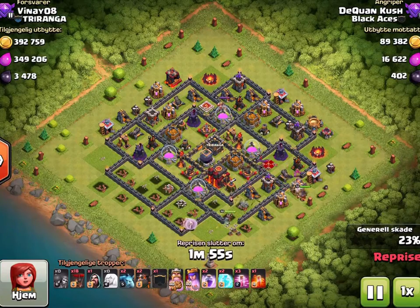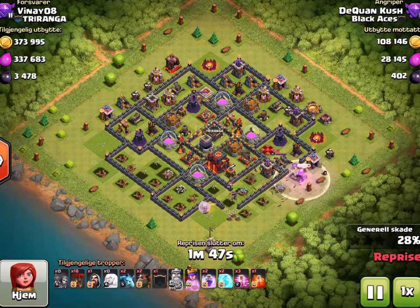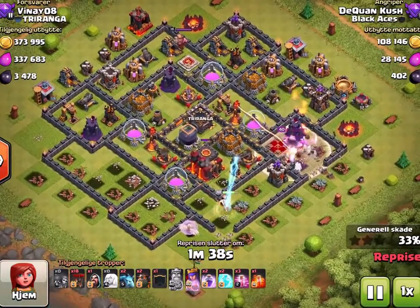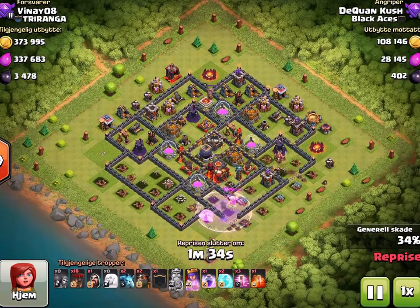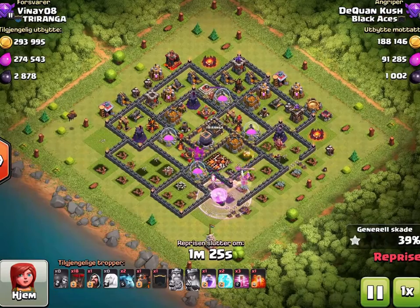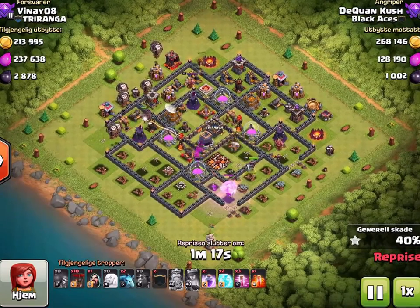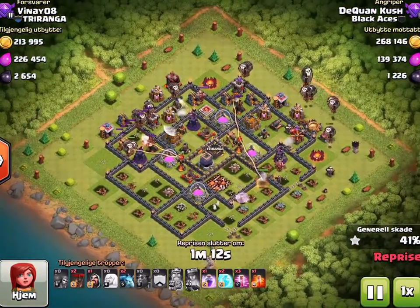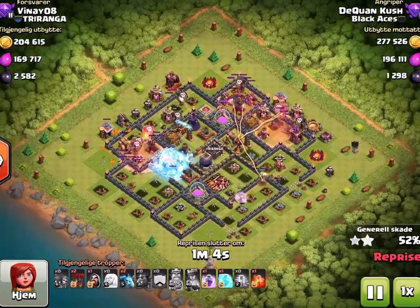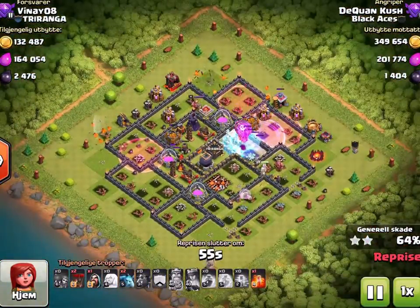I dropped the king right there — I probably could have waited until maybe that gold mine was destroyed so he'd go inside faster, but it still worked out. Kept walking the queen this way. King got the enemy queen, got the cannon, got the air defense — which is nice. I should have probably started the loons right then, but I was watching my queen trying to figure out if I needed the rage. I spent the rage, then I realized, oh, am I going to have to use the queen's ability too? Because look how close that is. I used it just to be safe. My loon drops were fine but my spells were a little off — probably should have had a haste down earlier. The freeze was terrible, I could have frozen that x-bow as well. But luckily I cleaned up all the outside stuff, so when I froze in front and raged up, everything pathed from here to here to here and I had enough tank left to get there.